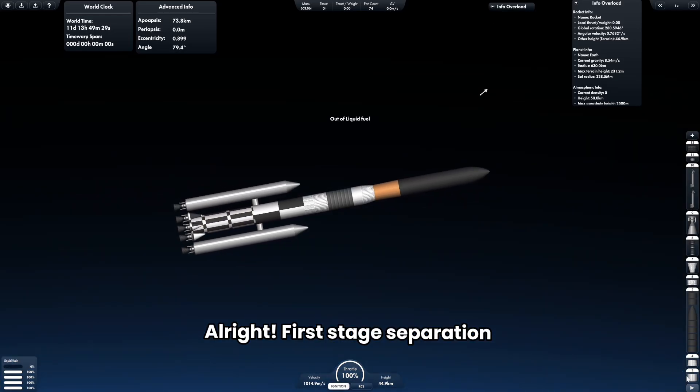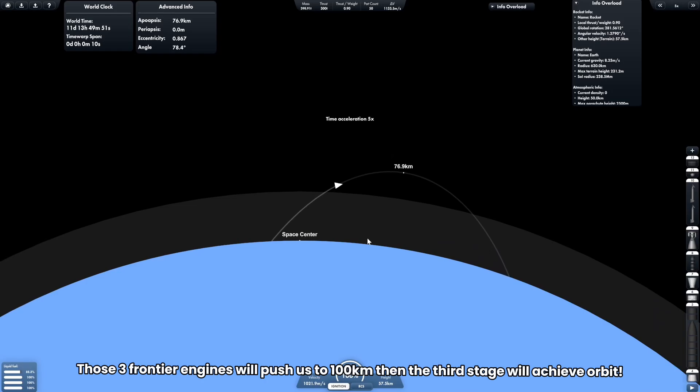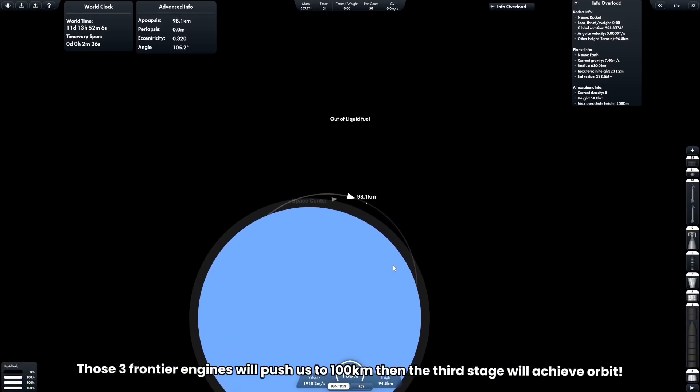All right, first stage separation. Those three frontier engines will push us to 100 kilometers, then the third stage will achieve orbit.